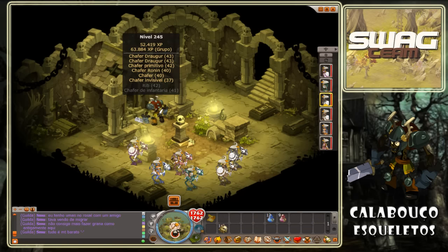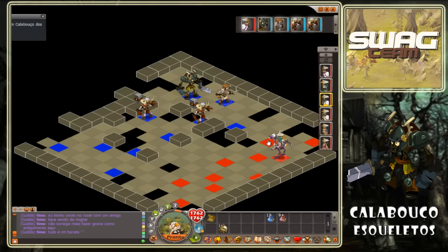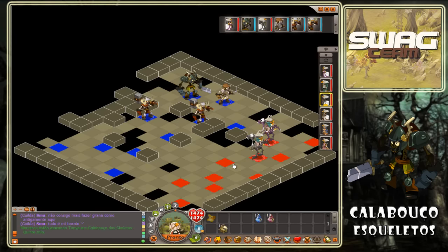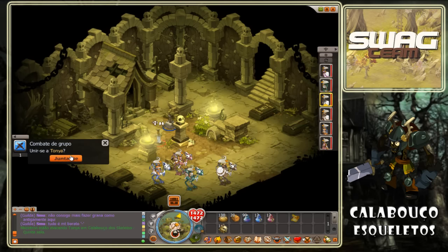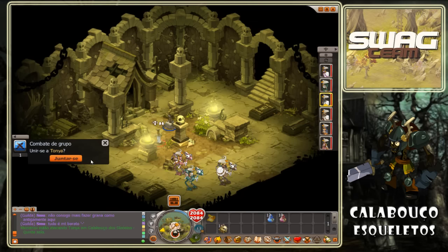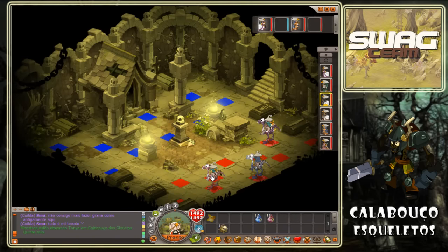Vou lançar a luta, estamos todos prontos. O Shaffer Ronin — vou começar aqui, assim já posso bater no Shaffer Ronin. Isto é bom porque eles ficaram todos inclinados para aquele lado. Os personagens que ficam bloqueados, vou pô-los cá atrás para eles conseguirem libertar-se.